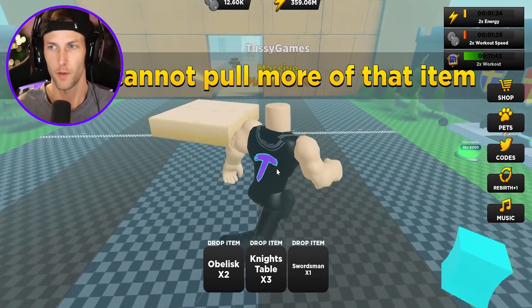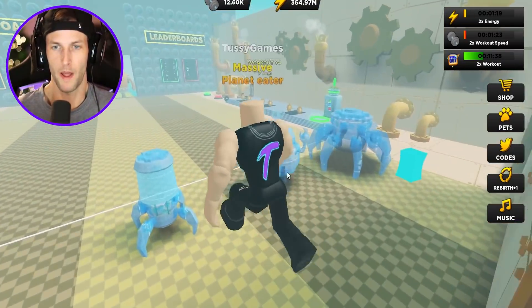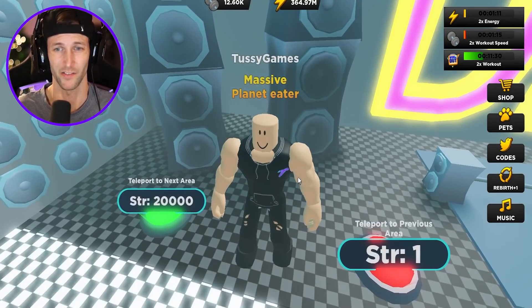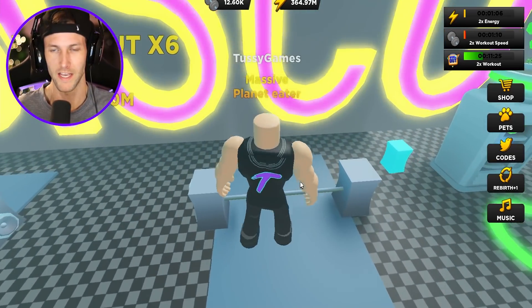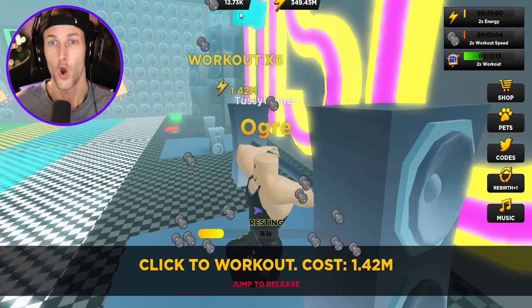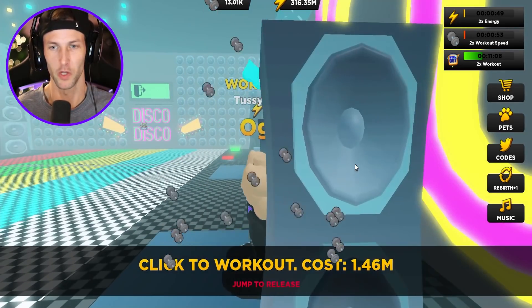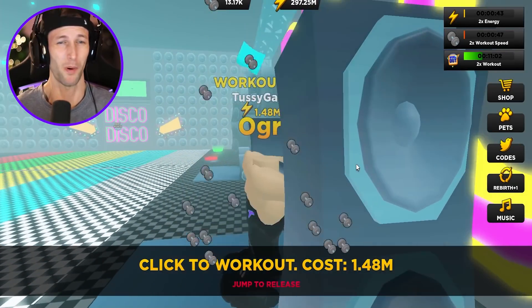Well, it looks like our boost is almost up, you guys. We might have to buy another double energy boost at least. So let's go back and try to get our workout in where it's multiplied by six, plus our double workout speed and strength. Let's go ahead and use 364 million energy and see how close we can get — our goal is 20,000 strength. We're almost at 13,000 strength. Look at us go though — we are now an ogre. I'm the biggest muscle ogre here at this disco dance party.